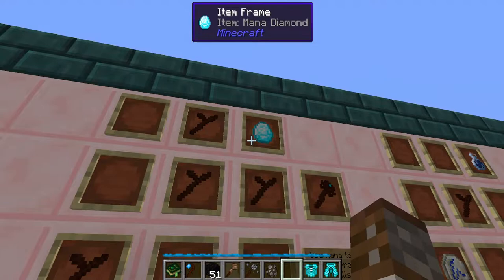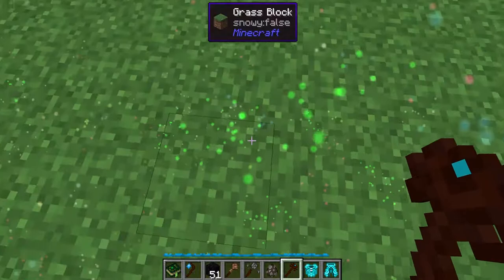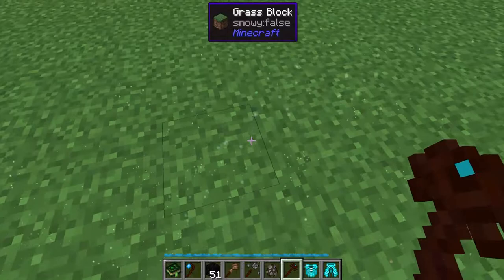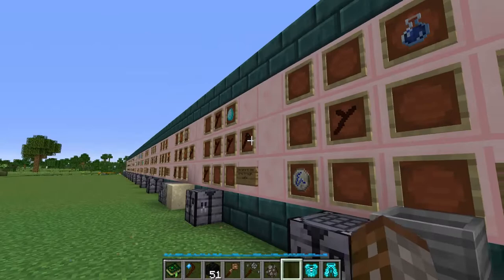Next is the rod of plentiful mantle, made with four living wood twigs and a mana diamond. This lets you use mana to see ores through walls and floors. Right clicking causes light clusters to appear, where each cluster of the same colour represents the same ore. The dots fade over time, and the colours aren't consistent between uses — so coal isn't always green, but within each use the clusters do represent the same ore type.